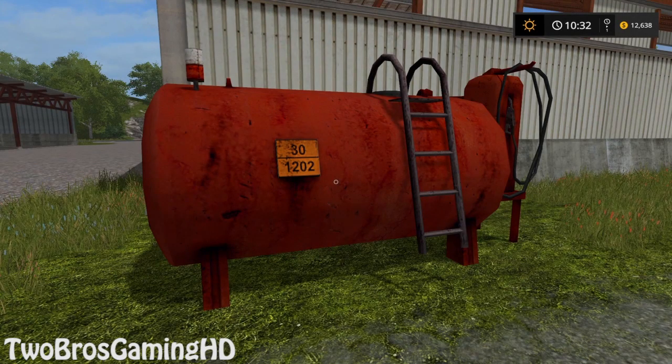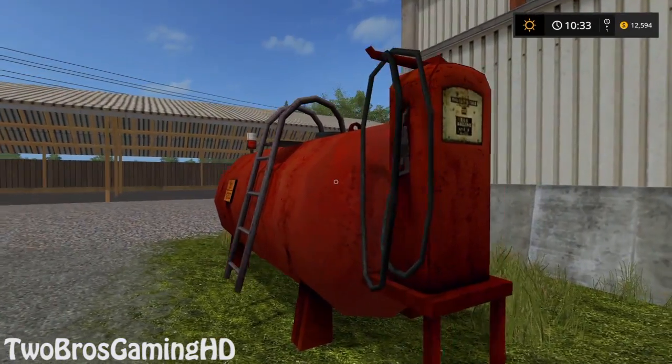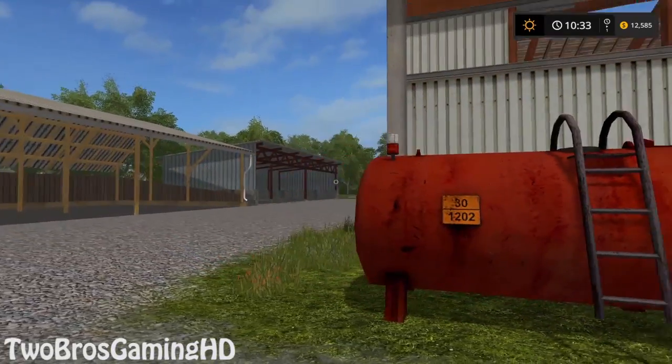What is up everybody on YouTube? This is once again TubusGamingHT and we're back right here in Farming Simulator 2017. I'm back in the hacking step map as you probably can see, but you cannot see it actually because I'm standing right in front of a gas tank. I kind of wondered what if this actually went on fire right here, but then I found out that you cannot make that in Farming Simulator 2017.